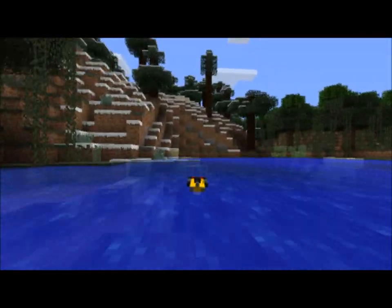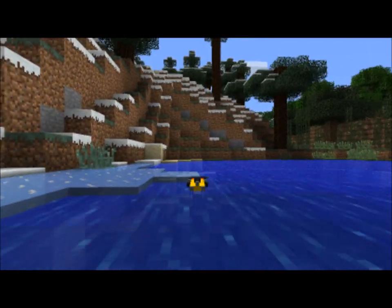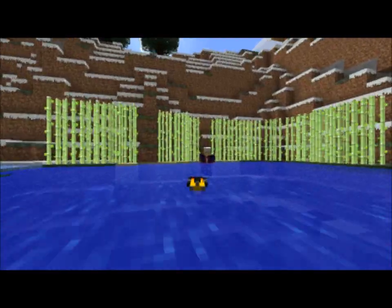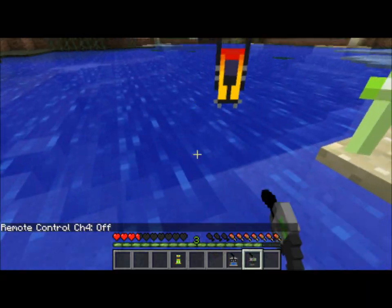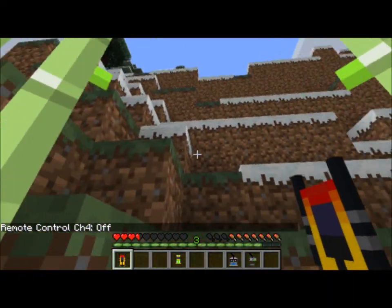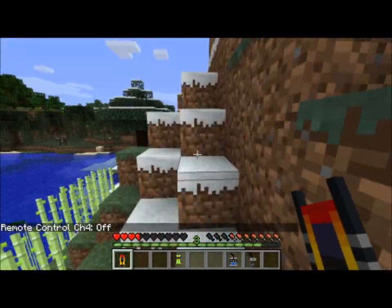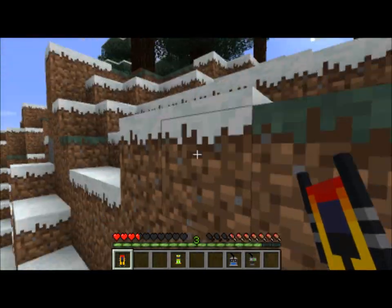It's pretty fun. If you hit any of the RC vehicles once — the RC car, RC boat, helicopter, or plane — they'll just go straight back to their block form.